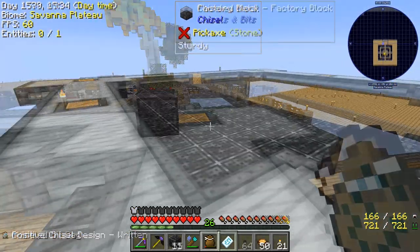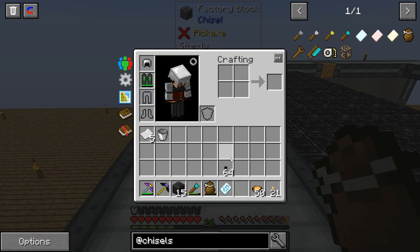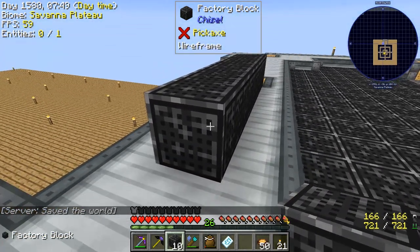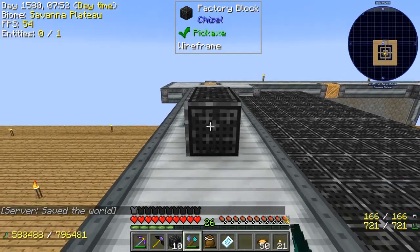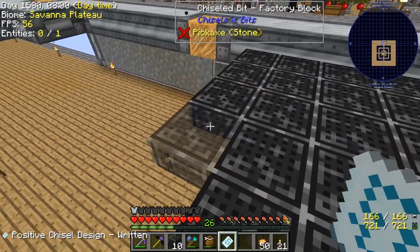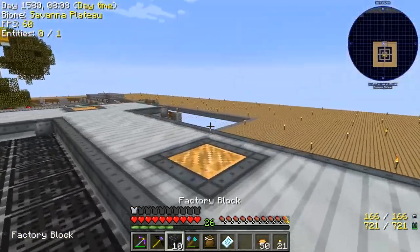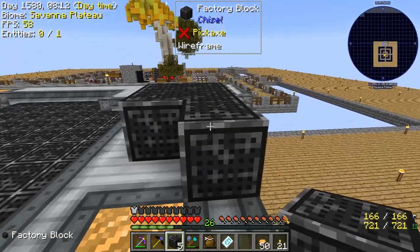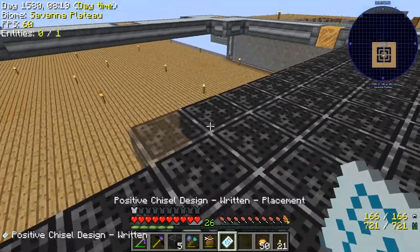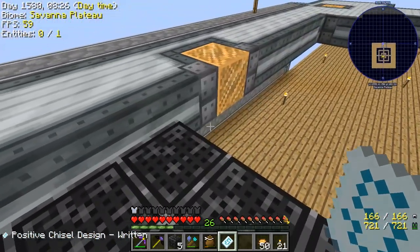I'm still getting used to how many bits the bag can hold and I've gone over a few times, which isn't great. What I've found is if I put five blocks down I can chisel those fine without overloading the bag. That means I can put ten blocks down — I just count them out: six, eight, ten — then go back and do five more. It's the easiest way to do this without overloading and getting too many bits. If you find a better way please let me know.